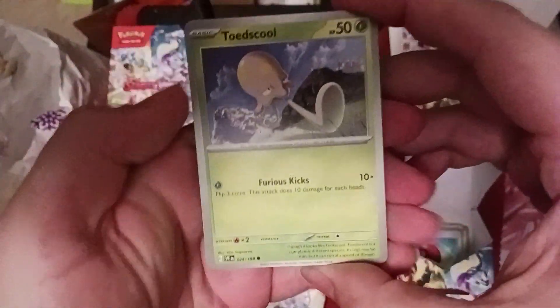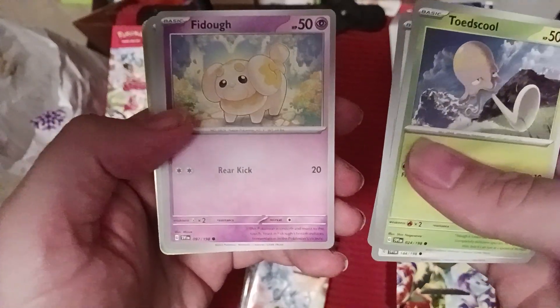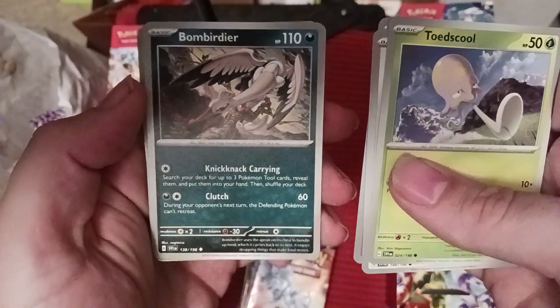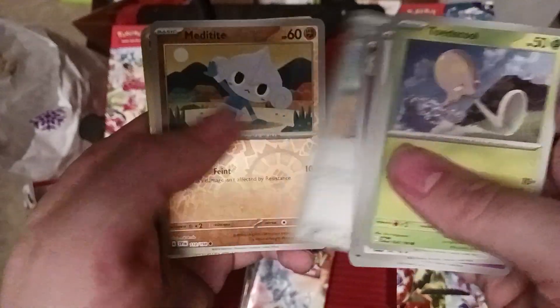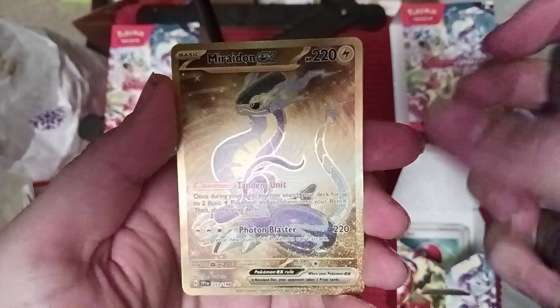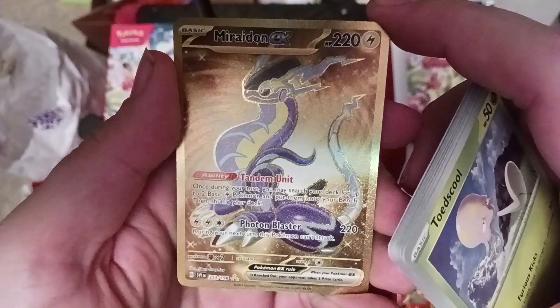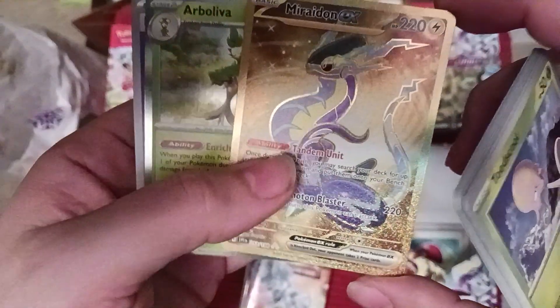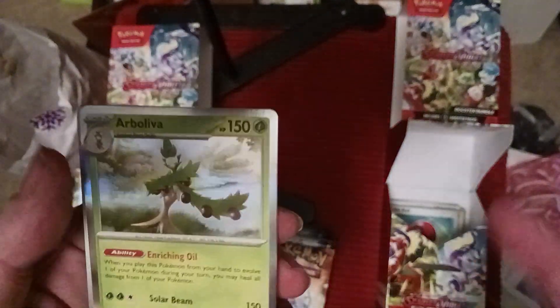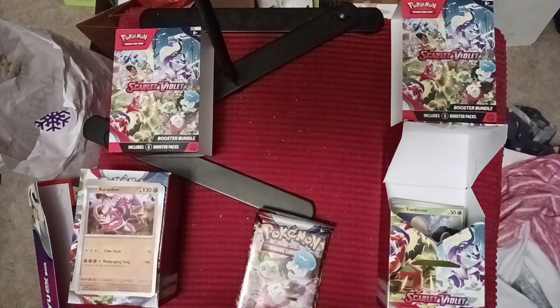No worries though, we've got some more opportunities here. Got another Toadscool, Chansey, Rare Candy getting the reprint with some new art, Fidough - that's a Psychic card - Bombirdier, Hypno, another Beach Court, Meditite. We got that golden Ultra Rare Miraidon EX with Tandem Unit! Once during your turn you may search your deck for up to two basic Lightning Pokemon and put them on your bench, then shuffle your deck. So that is sweet - that's a hit. We got Arboliva as well, and a basic Psychic Energy. We got a really strong Pokemon EX - Tandem Unit Miraidon. Awesome! Got one of the major ones everybody's looking for.